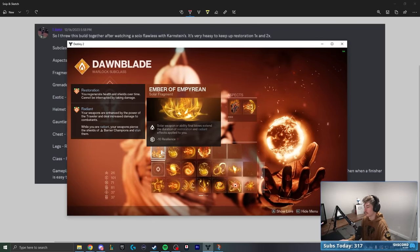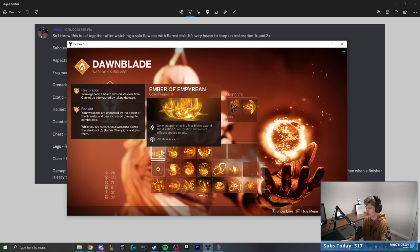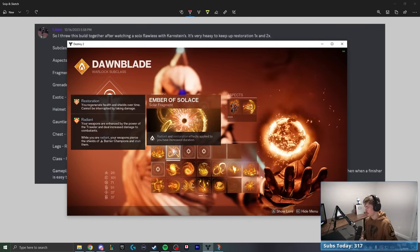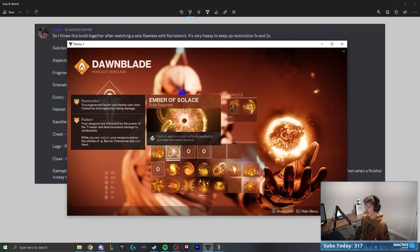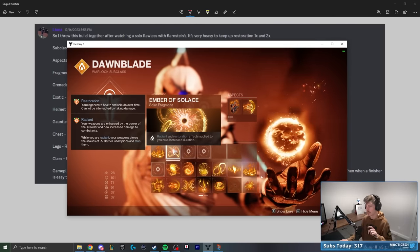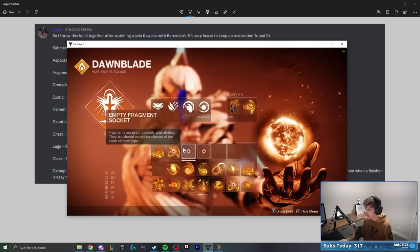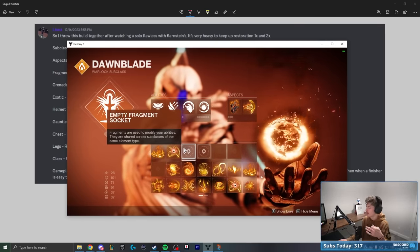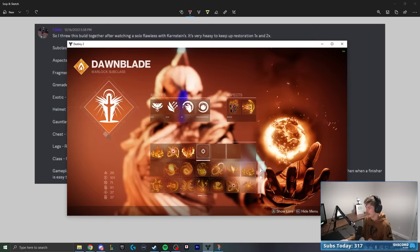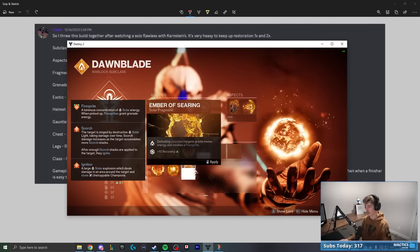Ember of Empyrean is already on — solar weapon or ability final blows extend the duration of restoration and radiant effects applied to you, which is perfect for a restoration x2 build. Ember of Solace gives radiant and restoration effects increased duration. Ember of Ashes gives more Scorch stacks applied to targets for more frequent ignitions. And Ember of Searing: defeating Scorch targets grants melee energy and creates a Firesprite, which when picked up gives grenade energy.